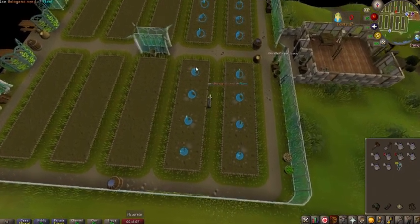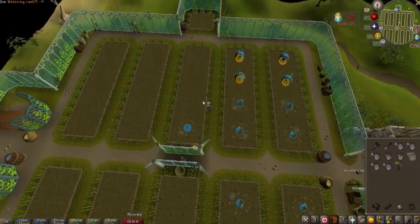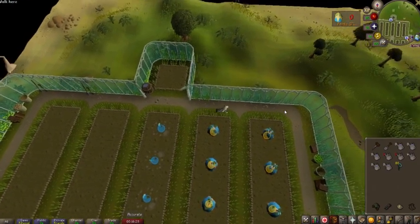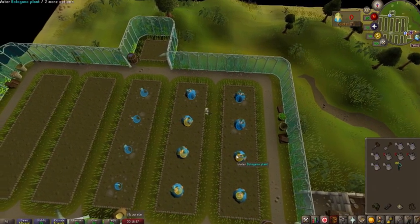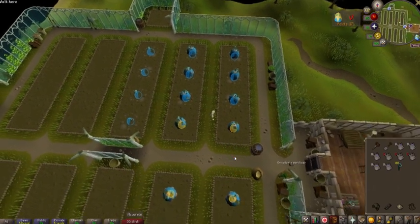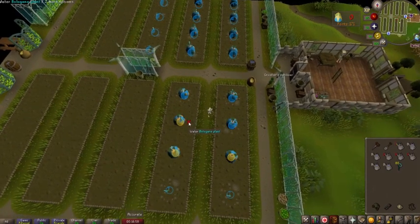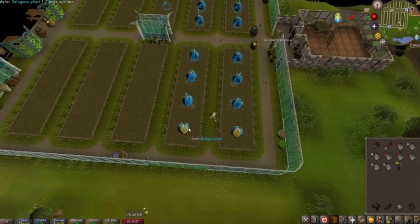Once you've knocked out all of those, go back to where you originally started and do the patch beside it — same thing, keep going through planting and watering. On the RuneLite client, a blue circle means it is watered, an orange circle means it is not watered, and a green circle means it's done. The plants grow really fast but are susceptible to blight — if you can't get water on them before the orange circle runs out, the plant will die. You need to have harvested at least 74 or 75 to start getting points.